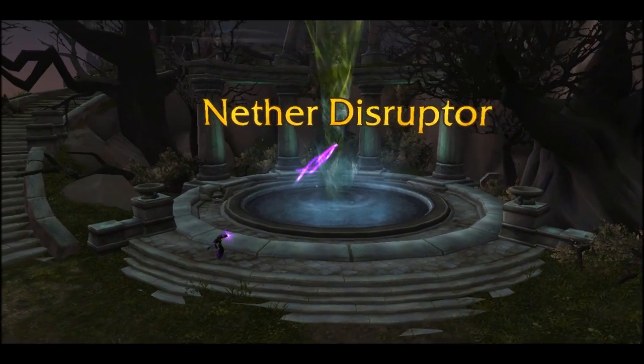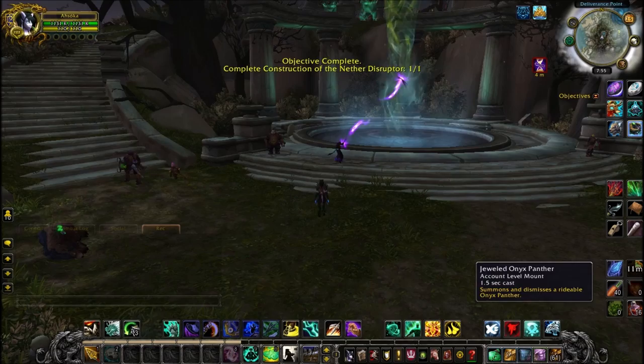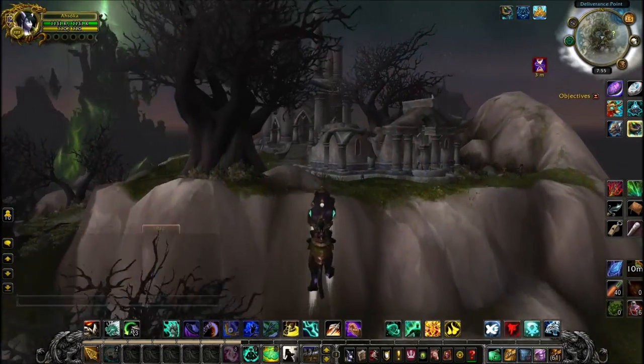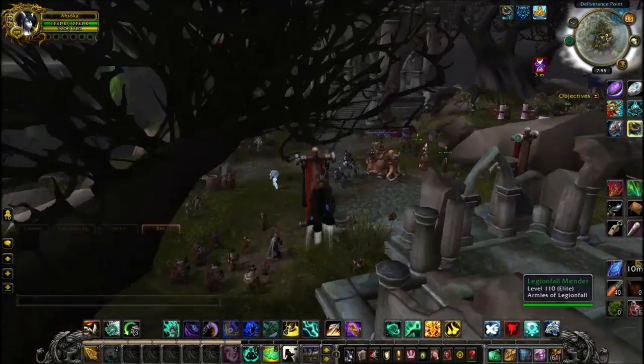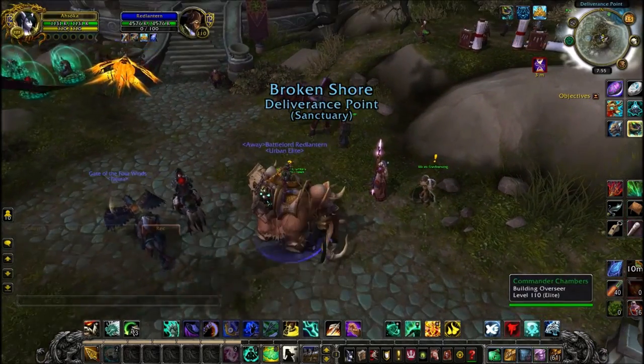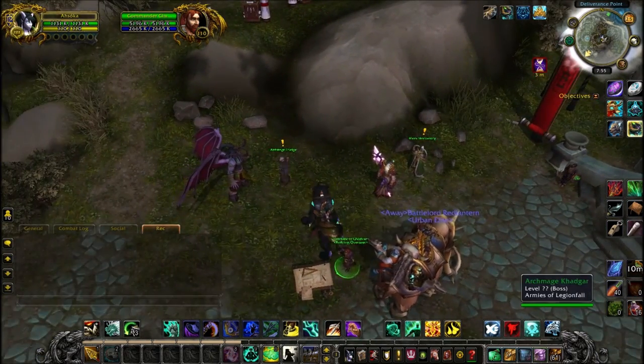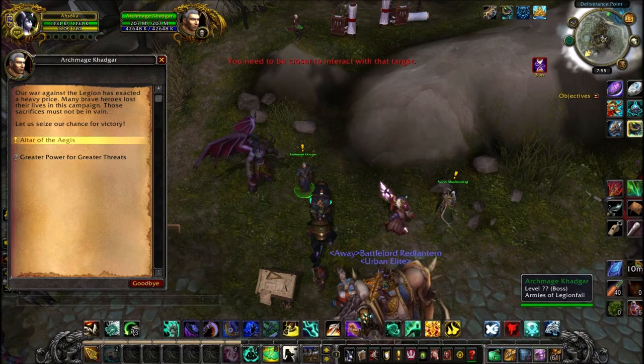As for the building, it doesn't matter which one you pick — just pick whatever one's available and complete construction. Then return to the table and you'll get whatever buff is available. These can vary from really bad water walking to something really cool like legendary follower equipment or free augment runes.